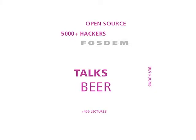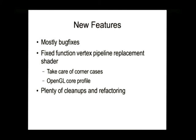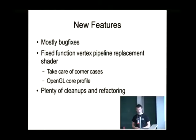What's new in our DirectD code? Not too much from a user point of view — there have been plenty of bug fixes. We now have a fixed function replacement pipeline with a GLSL vertex shader, which allows us to take care of some corner cases that OpenGL fixed function doesn't support, and it's one more step towards being able to use the OpenGL 3 core profile. But there are still many more things to fix for that. We've also done plenty of under-the-hood cleanups and code refactoring, in part for the command stream, and for DirectD 10 and 11 support.